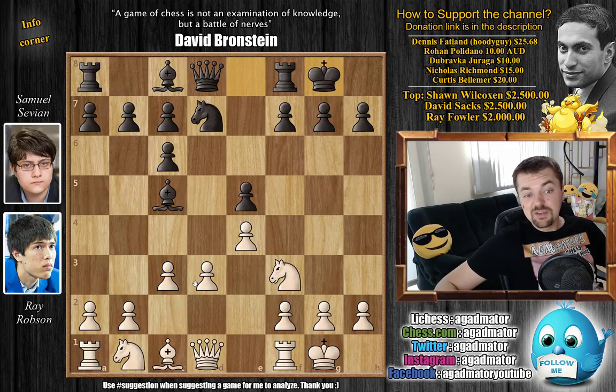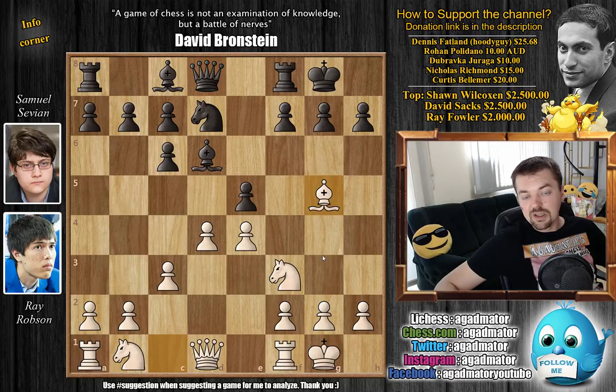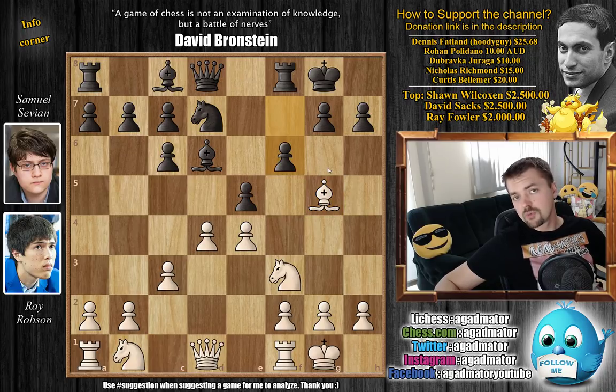We have castles by Sevian and d4 now, challenging the bishop on c5. Bishop back to d6, and here bishop to g5, attacking the queen. This was the position on the board in 2017 in the first match between Stockfish and AlphaZero. AlphaZero in this position, after Stockfish played bishop to g5, went queen to e8. But in this game, Sevian deviates — he goes for f6, and this is a bold maneuver.